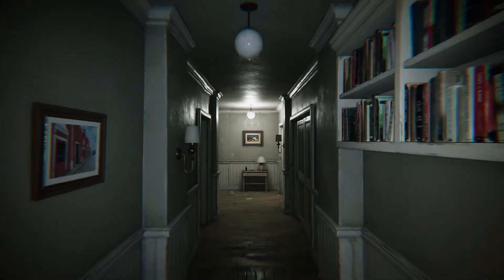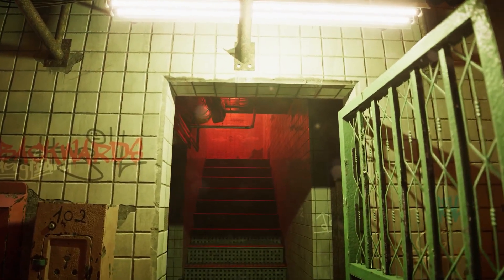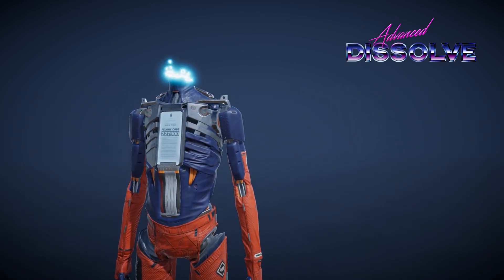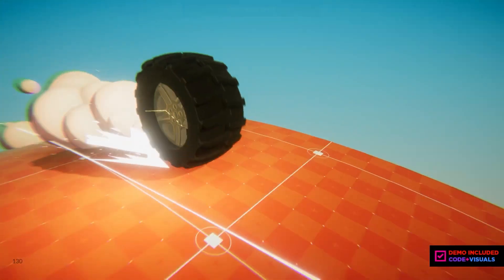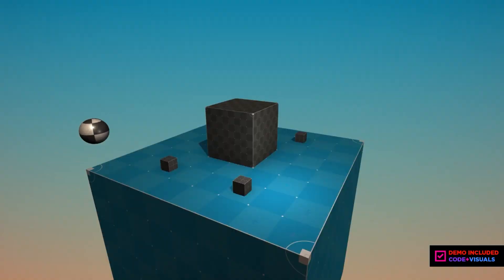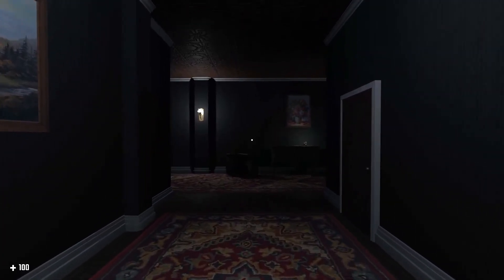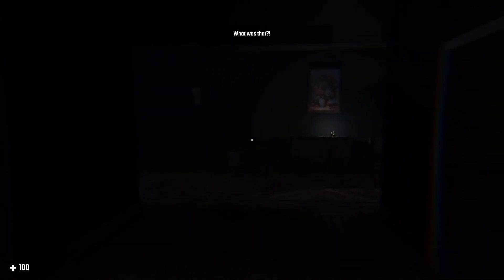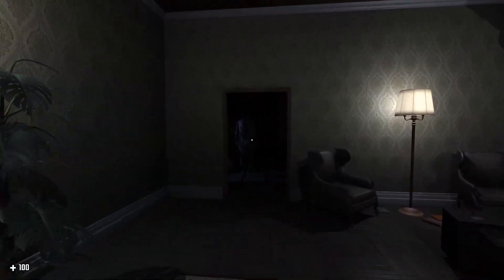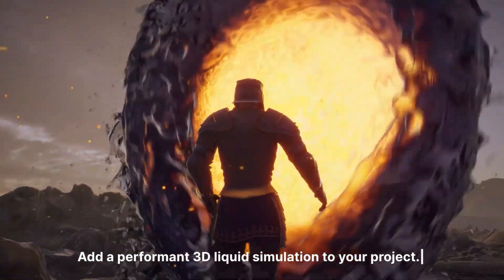Hey everyone, the Unity Asset Store's Dog Days of Summer sale kicks off on the 24th of July 2024 and it will be bringing some incredible deals you won't want to miss. Over the next few weeks you will find more than 500 top-notch assets each week, all at a massive 50% off. I'm currently working on a new horror game that I'm super excited about, and in this game I'm using some of those amazing assets featured in this sale. So let's get started.